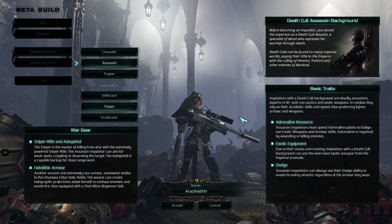Her starting perk is Run and Gun — plus 20% ranged damage when moving. The bonus lasts for 2 seconds after stopping. She has the same starting perk as the Tactical Crusader. It basically means she can move and shoot, gaining increased amounts of damage.